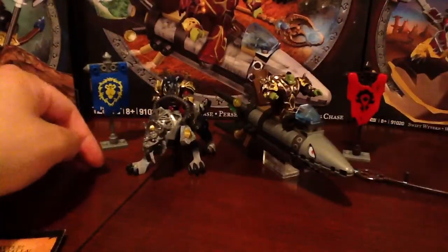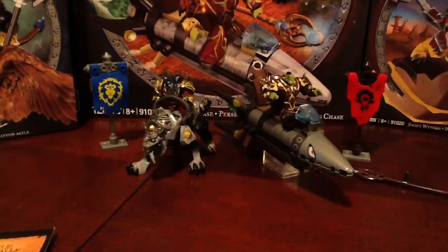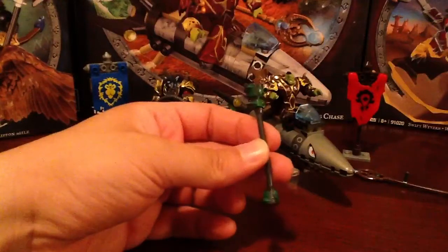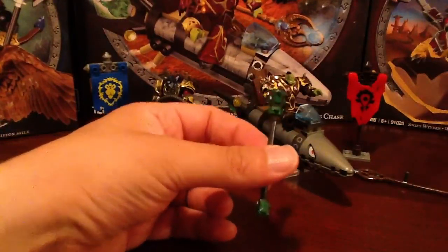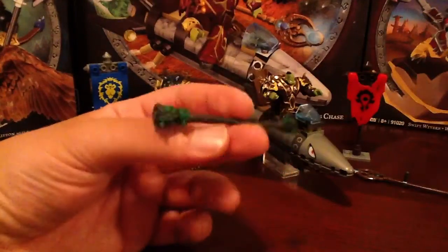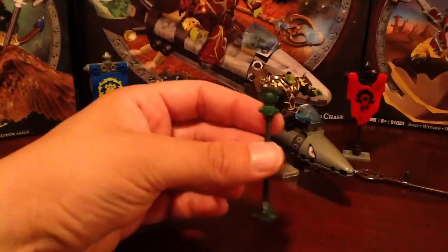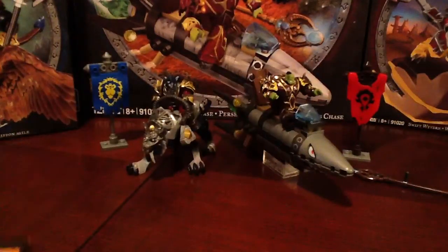Now the weapon — the mystery weapon this thing came with. It does come with a sealed polybag with a bunch of question marks on it, so you don't know what you're getting. I'm not sure if everyone gets the exact same weapon or if it's different weapons randomly inserted, so do leave a comment at the bottom if you have this set — which weapon did you get? I got a green mace, I'm going to call it a clobbering stick. It's green, with a couple of spikes on the top and bottom. It looks kind of cool and it's very heavy compared to some of the other weapons. The build itself is pretty basic — it took me less than five minutes.